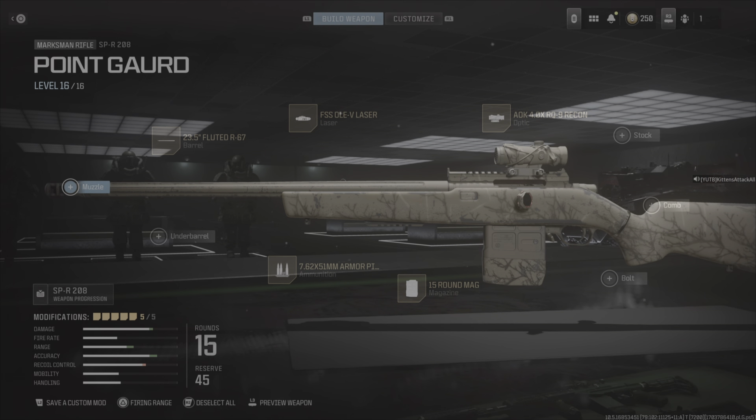What's up guys, it's your boy Kittens coming back with my favorite build for the SPR. I've named this one the Point Guard, partly because it's a great gun for running point and being the main guy — it has a lot of snappy aim and quick, rewarding strafing.